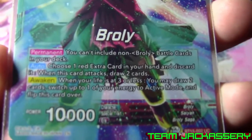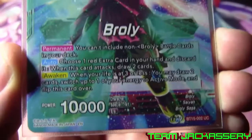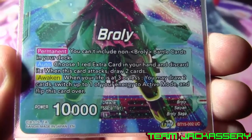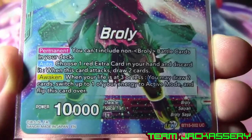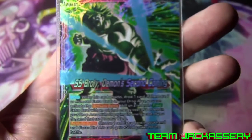His abilities are: Permanent - you cannot include non-Broly cards in your deck, so you can only run Broly. Auto - choose one extra card in your hand and discard it. When this card attacks, draw two cards - so pitch an extra card, draw two cards. When your life is three or less, draw two cards, choose weight energy, switch to active mode, and flip them over. And we get Super Saiyan Broly, Demon Second Coming.